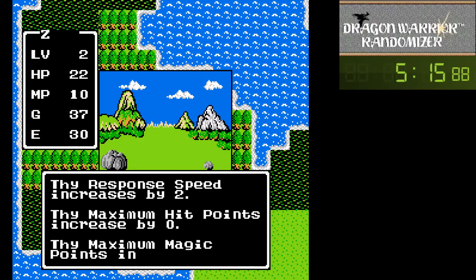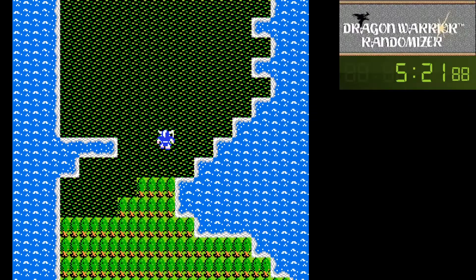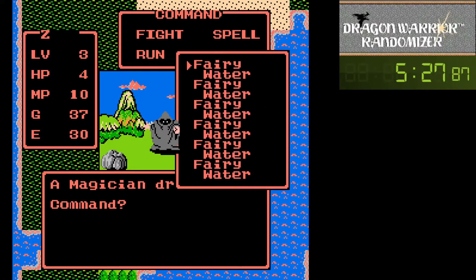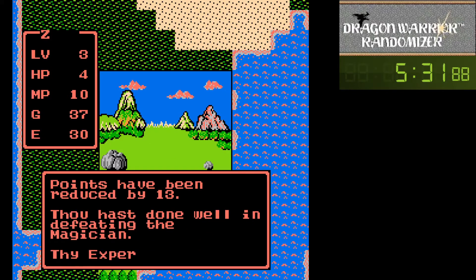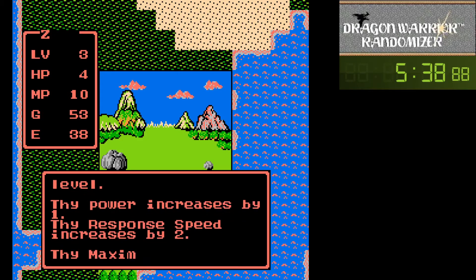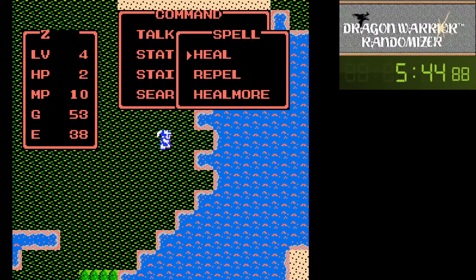Watch out. Stepping apart - we got heal-more. I'm going to go ahead and do it and hope that it kills him. Good, because that's the next level. So it doesn't look like we're going to clear this out up here. Power is not coming along very fast. We got regular heal - oh, even better.